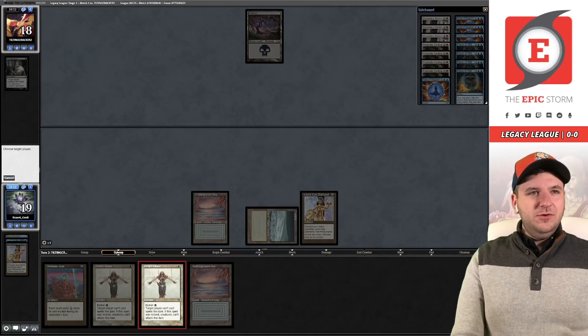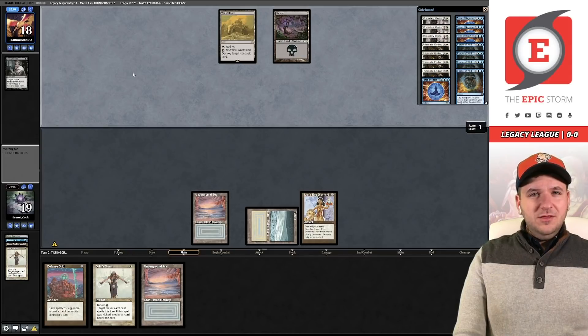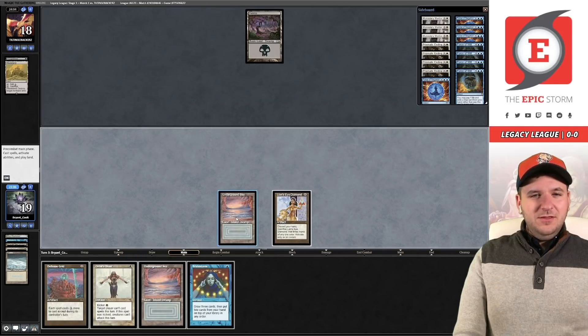We're going to Orim's Chant them in upkeep — no kicker. Unrealized: we have two Underground Seas in our deck. I think we're facing Pox. And we cannot Chant them with the kicker anymore. Let's Brainstorm and see if we can convert these cards.